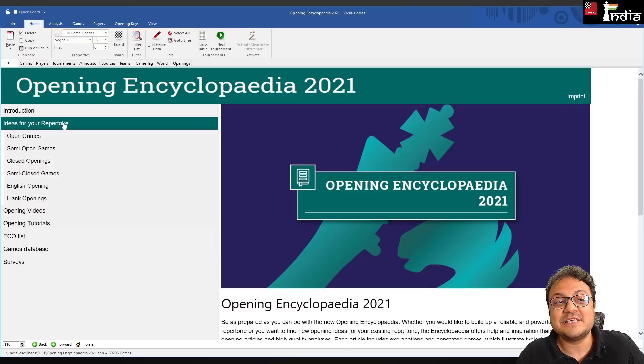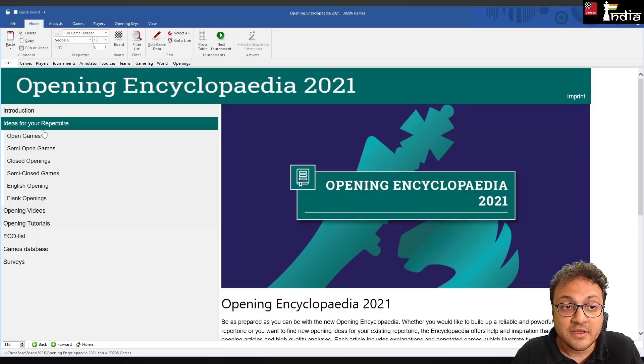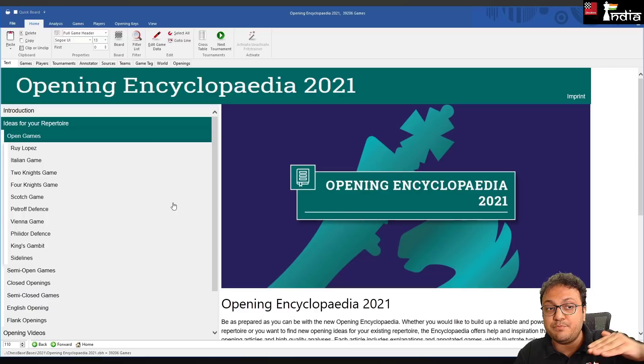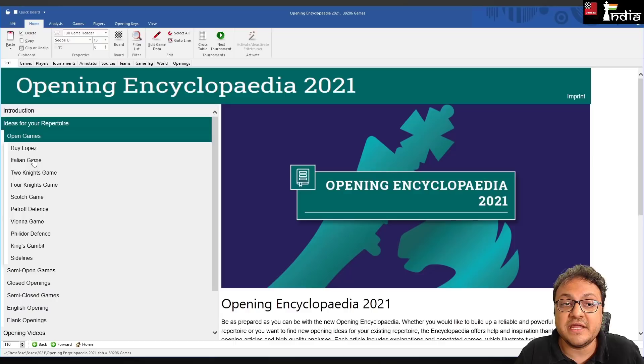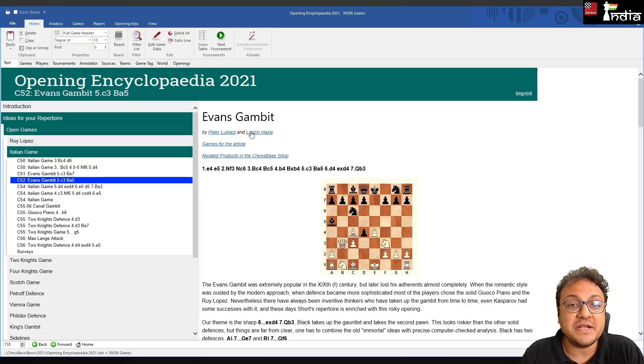The 'Ideas for Your Repertoire' section is very interesting because it has all the opening articles by IMs and GMs. Under the open games, everything is organized by opening. For example, if you want recommendations on the Italian Game — e4 e5 Nf3 Nc6 Bc4 — you click here and see many interesting opening articles on the Italian.